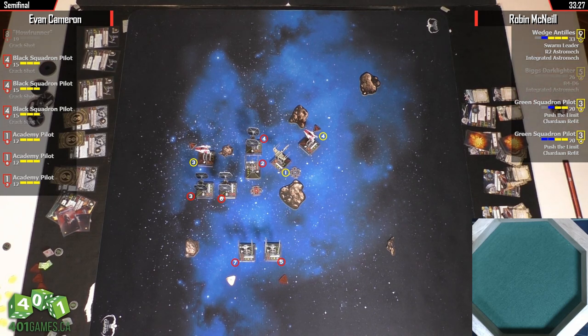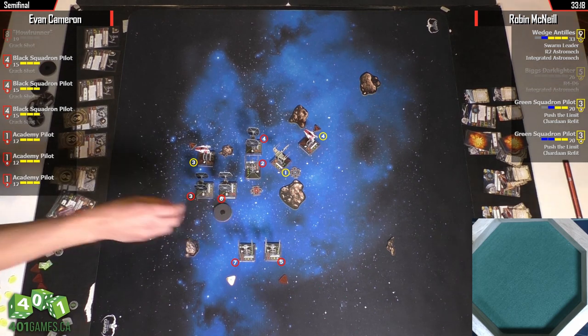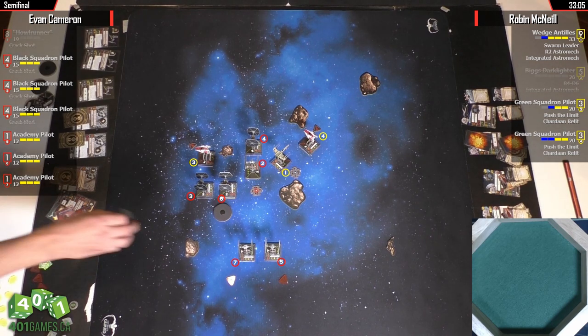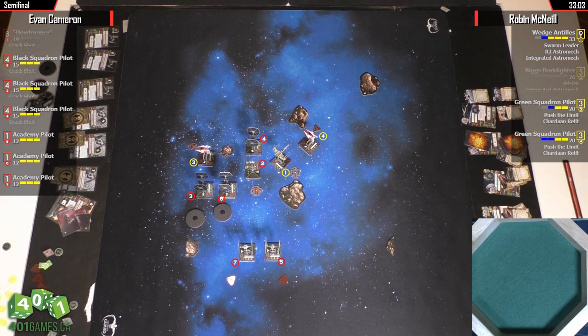These two TIE Fighters at the bottom are stressed — they can just do two forward or something like that. Number three is probably going to K-turn. Five, six, and seven are our Academy pilots, so they have to move first. I would probably evacuate these guys and then do a one hard on that one, so you could move number two forward and get him stuck behind number three — blocking K-turns for Wedge. These guys move after the A-Wings, so the A-Wings move out of the way first.